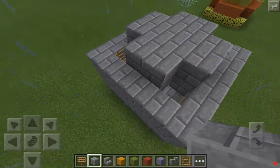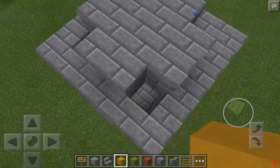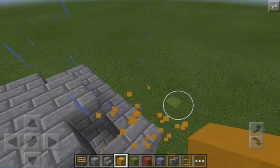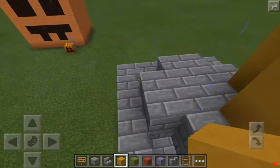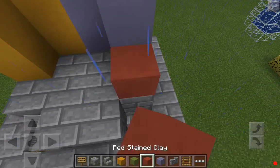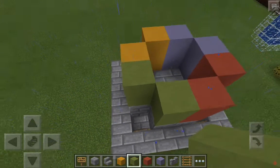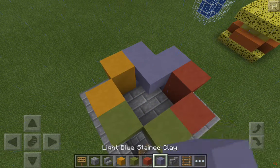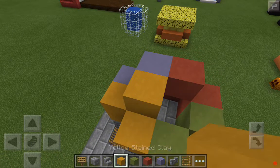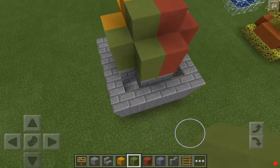So yeah, this is going to be the Hufflepuff Tower, so we'll put some yellow. And this can be the Ravenclaw Tower, so we'll put some blue. This is going to be the Gryffindor, so we'll put some red. And this is going to be the Slytherin, so we'll put some green. In the middle — destroy that block, and no one would ever know there's actually nothing in there.